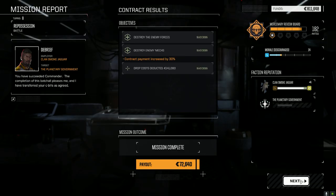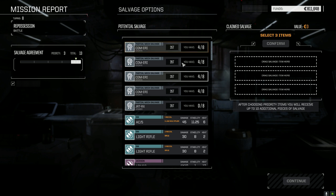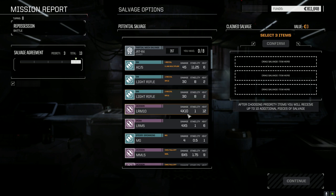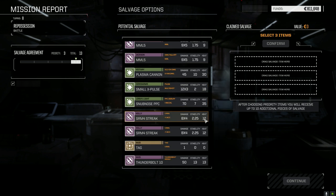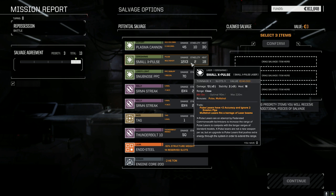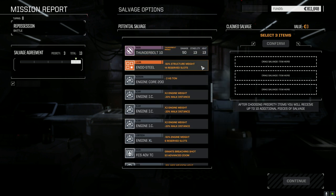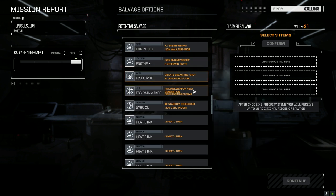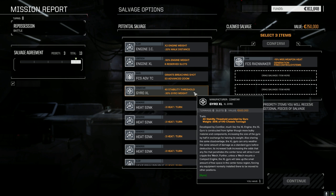Payment increased by 30%, we made 72,000 - most of that going right into our bank. Got a little bit of arm damage from the PPC but not much else. Can't get a full mech but pretty close. MML5s, small X pulse - 18 heat, 12 damage, times 3 bonus accuracy, only one ton. More SRM4 streaks - three tons each, not clan though so there's no point. Rainmaker - minus 15% heat generated from missile weapons fire. That's really interesting.